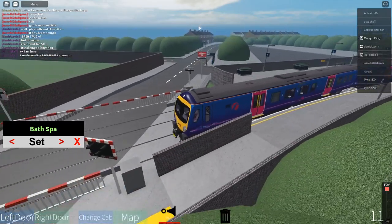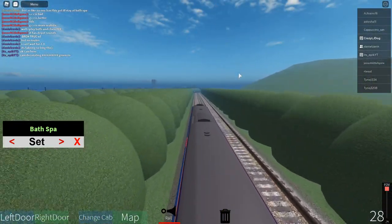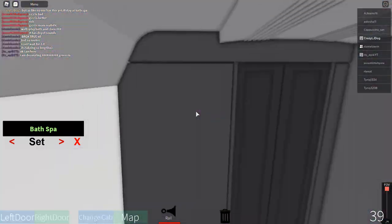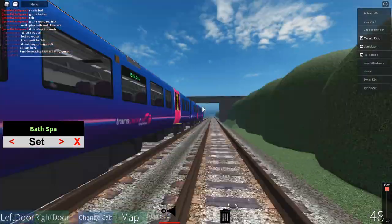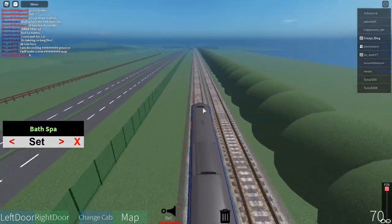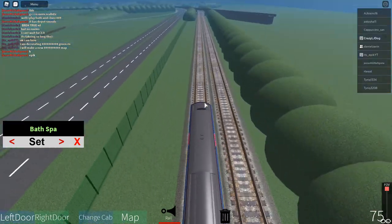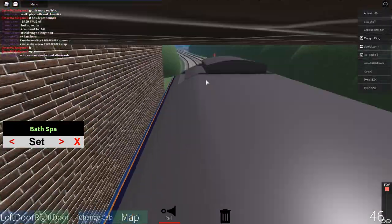Welcome on board this first Transparence Express service to Bath Spa. We will be calling at Bath Hampton East and Bath Spa. The next stop is Bath Hampton East. The doors will open on the left-hand side. As we're going to Bath Hampton East, we're going to go past the depot.